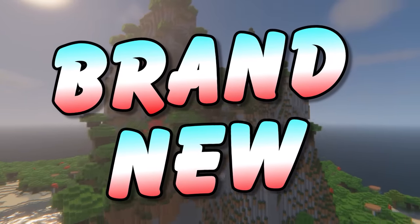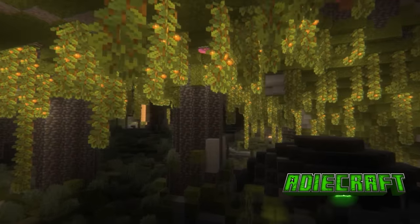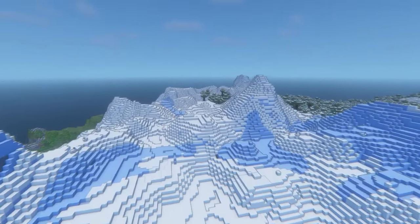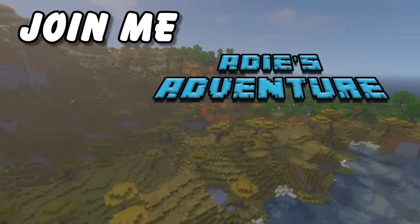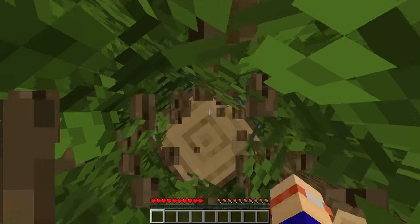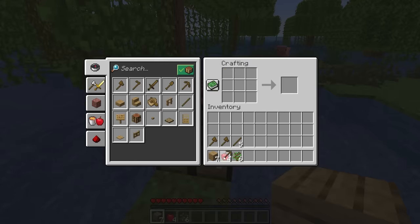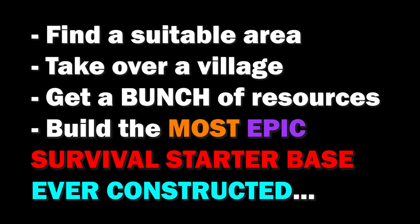I'm starting a brand new survival world, taking advantage of all of the new features in the Caves and Cliffs and Wild Updates. I want to build a long-term world filled with epic builds and immersive areas, so join me on the all-new adventure. It spawned me in a tree, but that gave me a different angle to punch my first wood. The plan, as with any new world, was crafting some tools, getting some resources and making a bed to survive the first night. So episode 1: I need to find a suitable area, take over a village, get a bunch of resources and build the most epic survival starter base ever constructed. No pressure then.